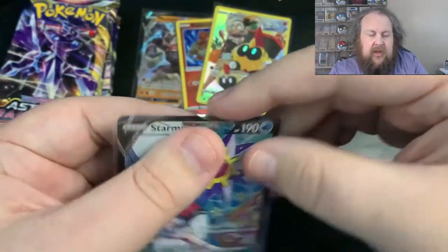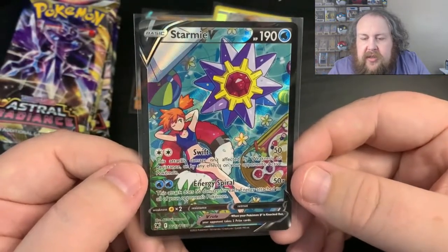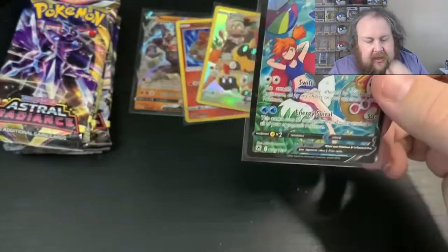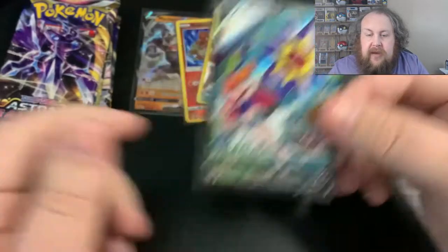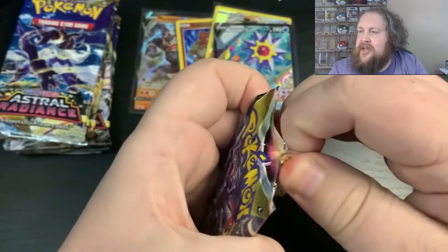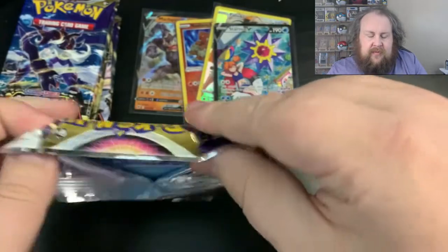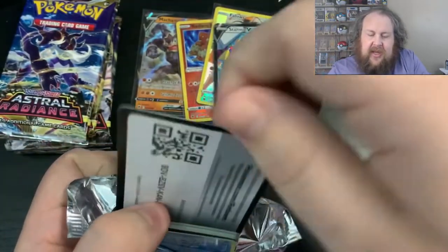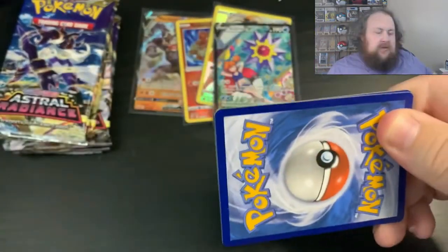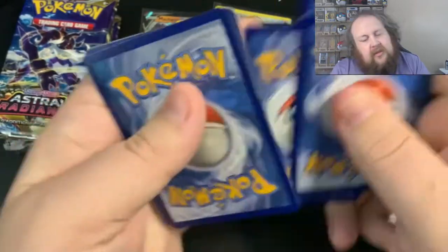So in the last one we got the Shadow Rider Calyrex V, and then in this one — Stermy V. So again, another character card. Very nice indeed. I keep forgetting that there's the character card, so I need to go a little bit slower. I did it when I was doing some Shining Fates the other day — I keep forgetting that the reverse slot can actually get something good. I was just powering through them and then I missed a couple of shiny babies.